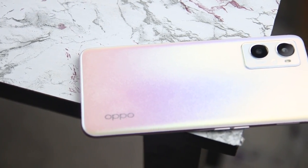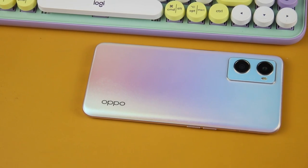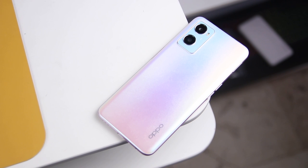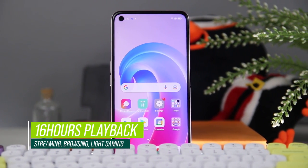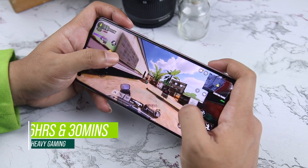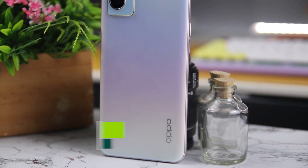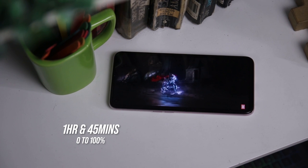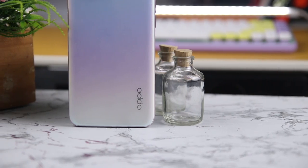Now for the Oppo A96 battery performance, we didn't record the battery performance in all our gaming tests due to internet problems. However, we did test its playback afterward. The 5,000mAh battery of the Oppo A96 offers 16 hours of playback for internet surfing, video streaming, and light gaming. If you are going to play non-stop, battery life lasted about 6.5 hours. As for charging, the 5,000mAh battery paired with 33W fast charging took about 1 hour and 45 minutes to fully juice up the device, which is quite long for a 33W fast charging.